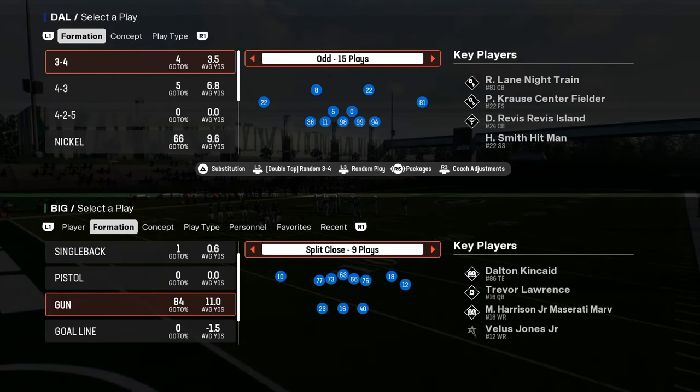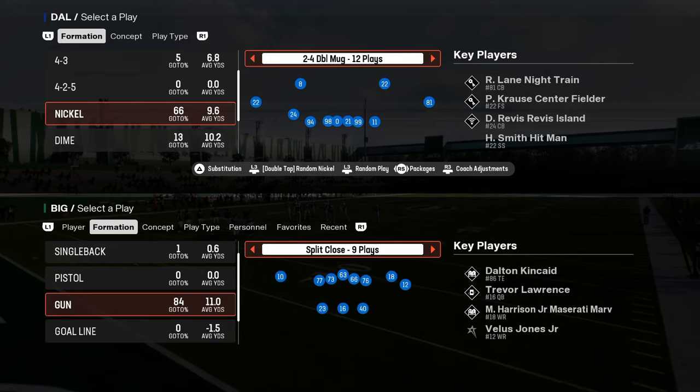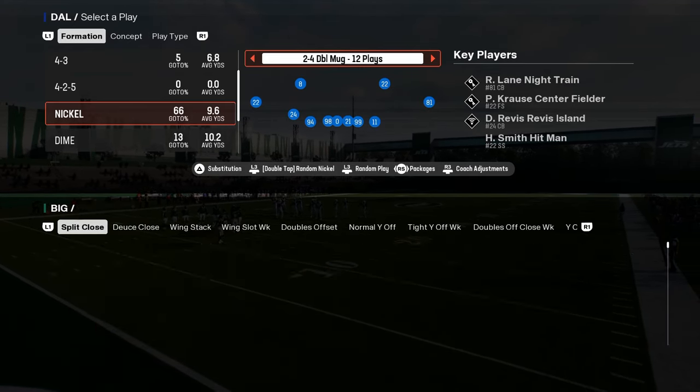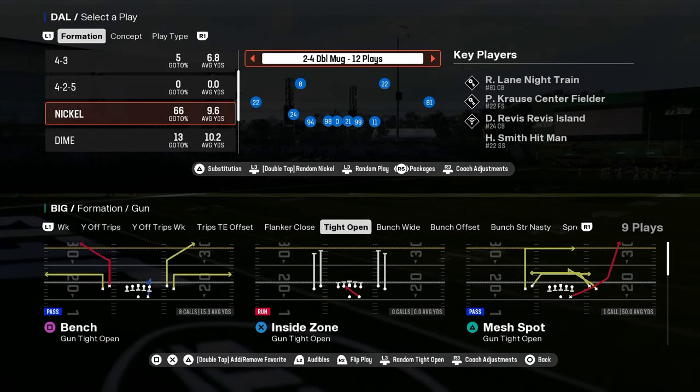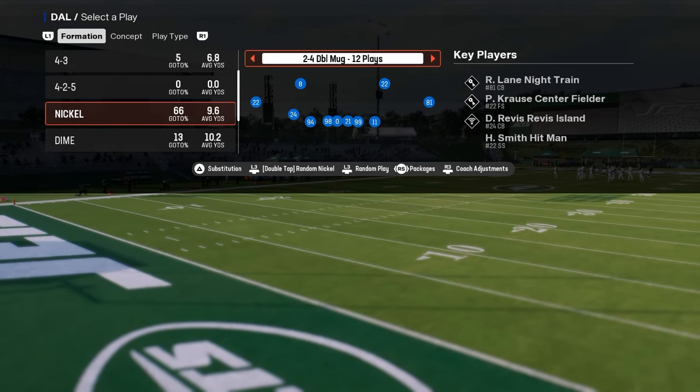This video, we're going to be going through the Nickel 2-4 Double Mug defense. I think this defense is probably at least one of, if not the best defense in Madden 25, especially post-patch, and we're going to be breaking down how I like to set this up and how I like to use this defense.